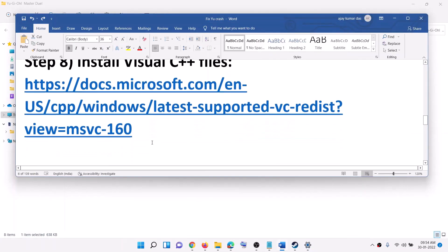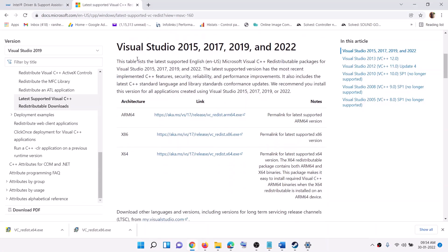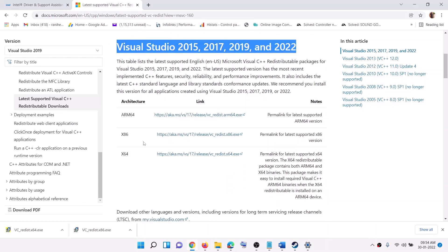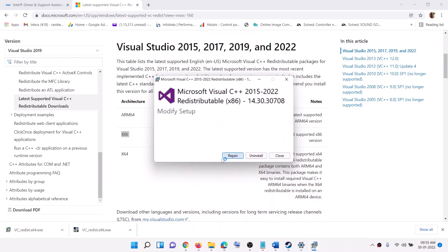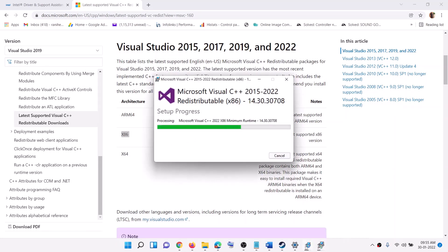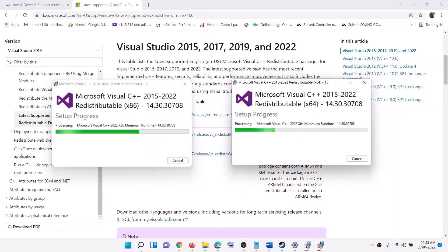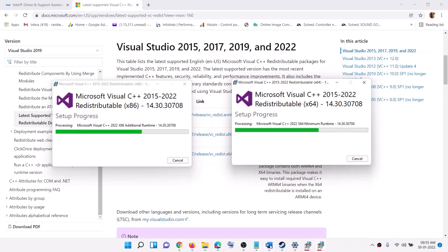The next step is to install the Visual C++ files. Copy the link provided in the video description; it will take you to the Microsoft website where you can find Visual Studio 2015, 2017, 2019, and 2022 redistributables. Install both the x86 and x64 versions. Download and run both exe files, click Repair or Install, click Yes to allow, and let the installation complete. Once done, restart your computer and then launch the game.